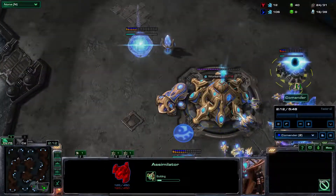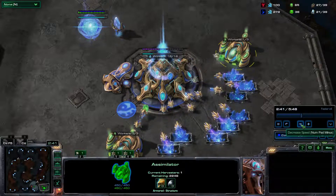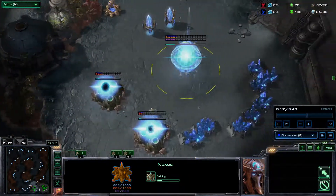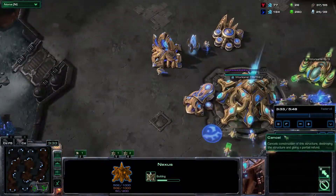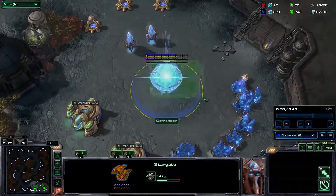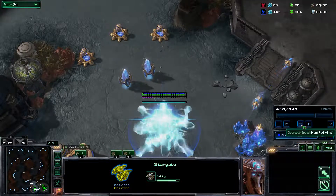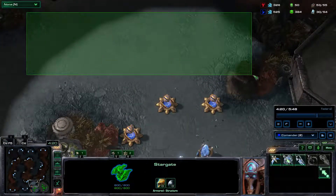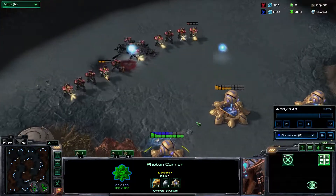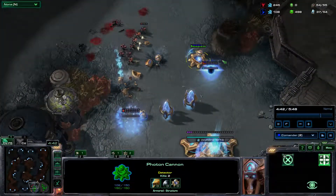He also has two refineries. Protoss is quite gas heavy, no doubts about that. However, he only has one war gate and his approach here is focused mostly on expansion. As you can see, he built himself a stargate, which probably means he very much prefers to play air units. Now, if I don't get a large enough number of marines instantly, I won't be able to get through these three photon cannons and effectively attack his probe.